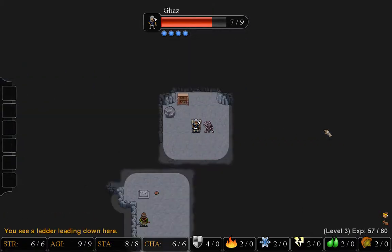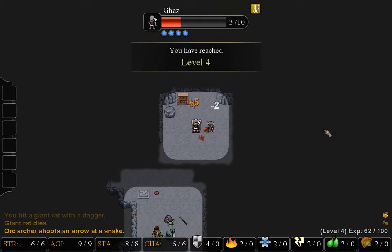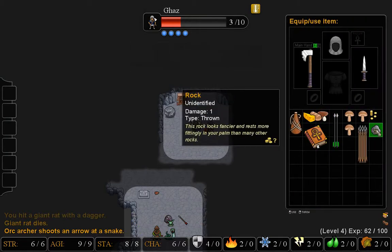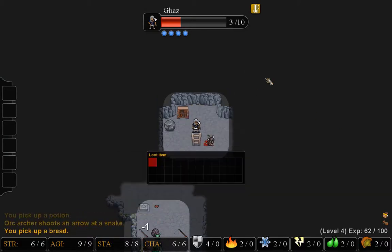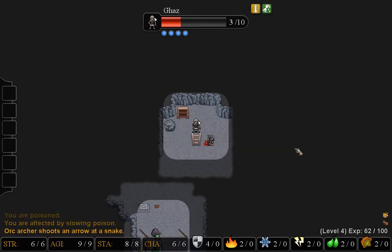Just go down to the next floor, and right away there's a rat, and then an orc. Oh crap. Oh good — it looks like he's engaged in another battle of his own. Monsters will fight each other, which is very useful, but I'm almost out of health and I don't really have anything to help me here because eating does not heal me. Random potion in the bookcase — let's give that a try. And it slowed me down. There's a new piece of armor though, so that's good.